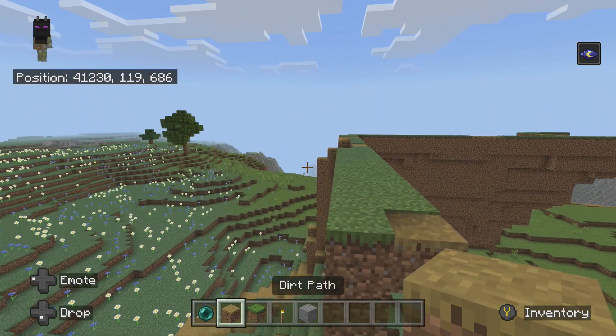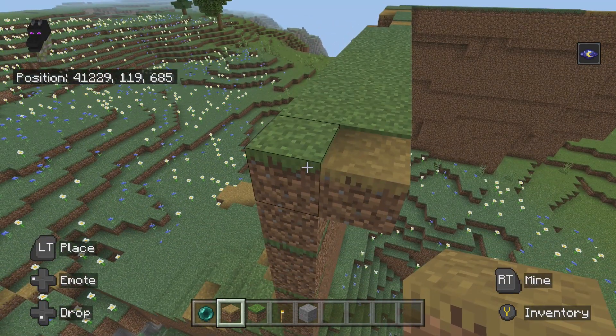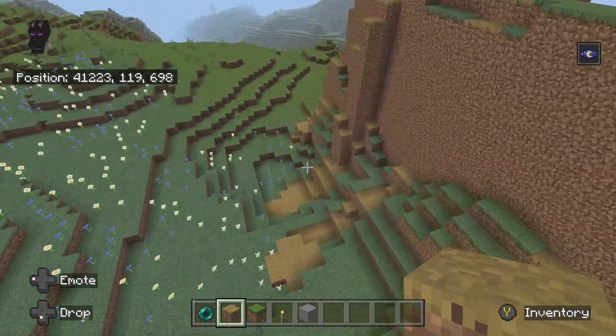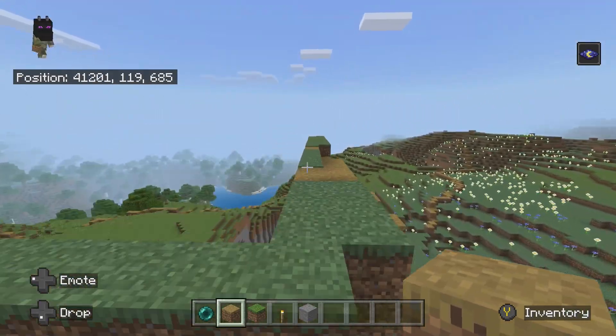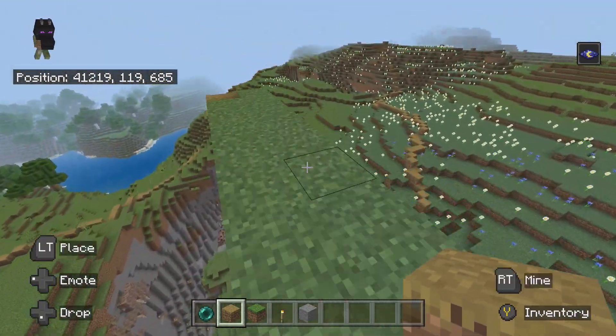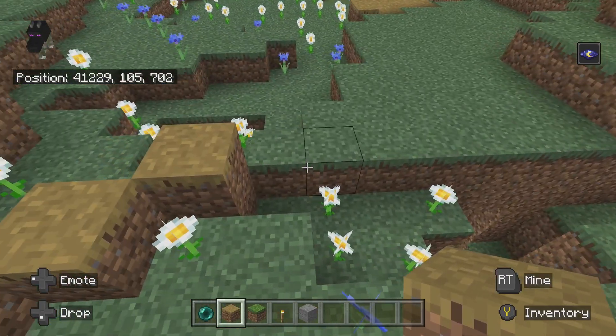Let's put a dirt path to start there. So far this is looking not much like a hill, but it's kind of accurate to the hill in Draper. Let's just continue.